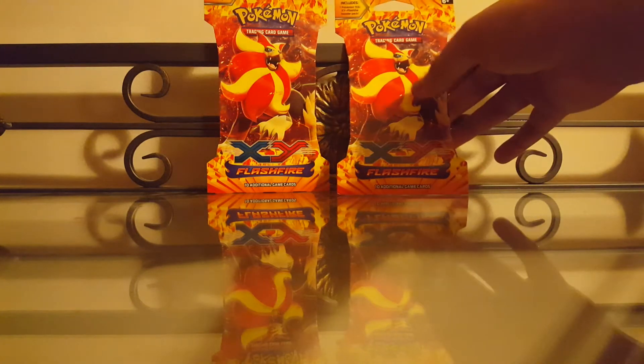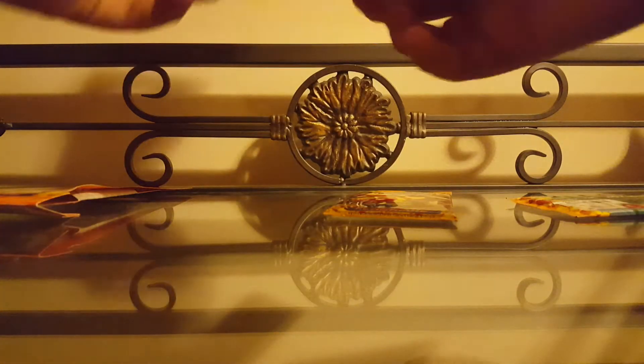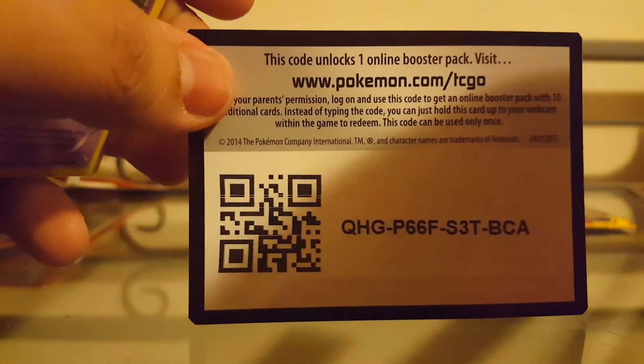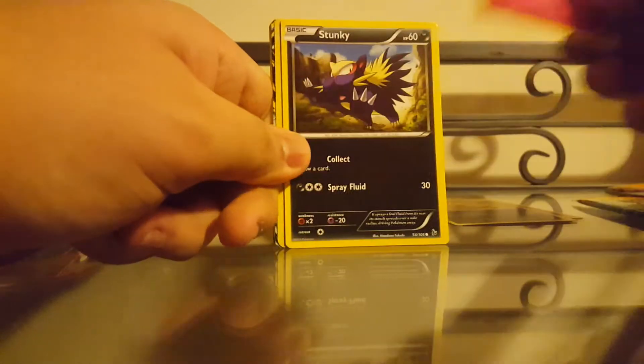Alright, really hoping to pull that Mega Charizard X. We'll start with this Pyroar pack. Here's the code card. And from the top is a Skrelp, Scraggy, Flabébe, Skuntank.